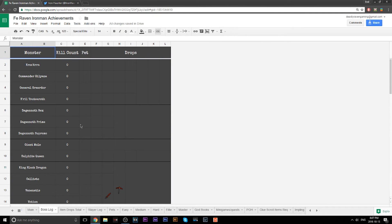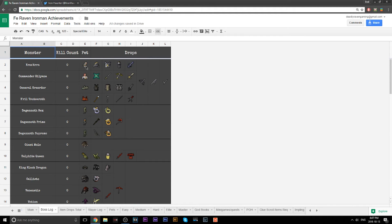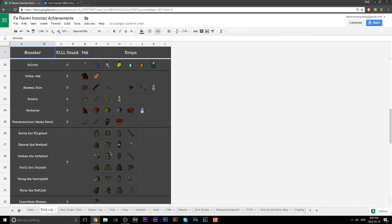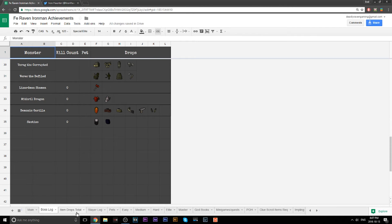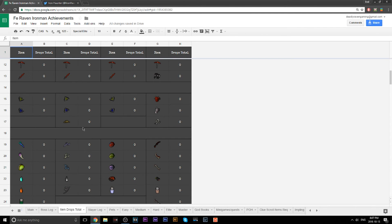We have a Boss Log that goes through every single boss in the game in Old School RuneScape and all the possible drops you can get from them, including their pets and every rare item. For example, for Graardor we have all the Bandos pieces; for the Zammy boss we have Staff of the Dead; the rings from Dagannoth Kings; Abyssal demons; Barrows pieces; Dragon Warhammer — and you can also track how many of each item you've gotten if you want.